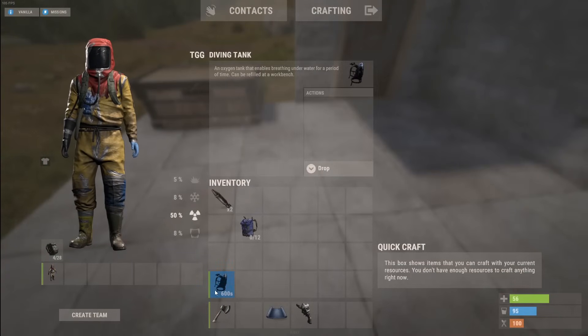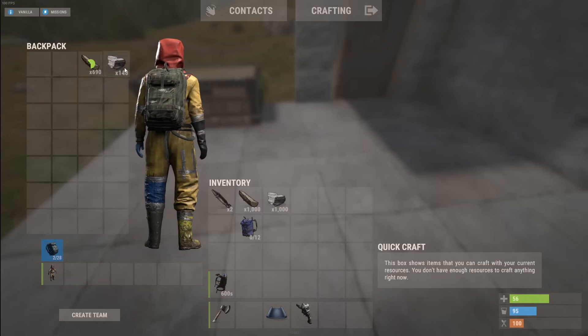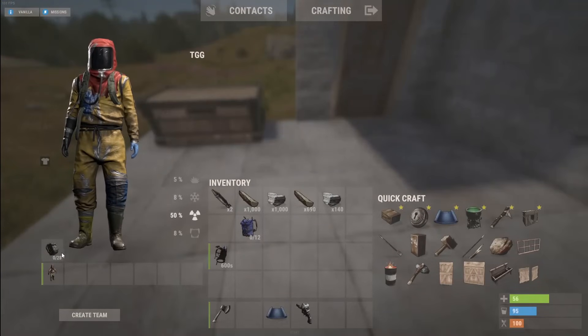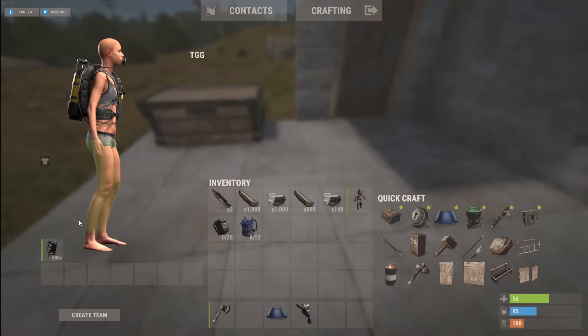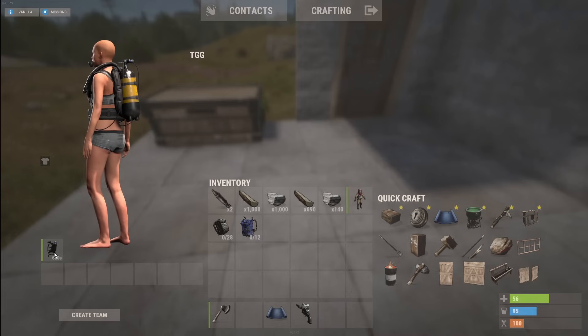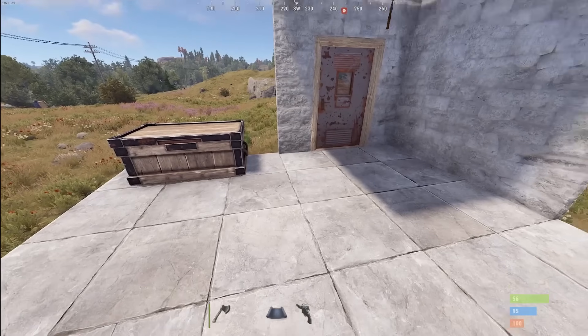Also to note — the diving tank is now a backpack. You'll see the diving tank now goes into the backpack slot. So the parachute, the diving tank, and the two backpacks are what we have going on for that backpack slot.